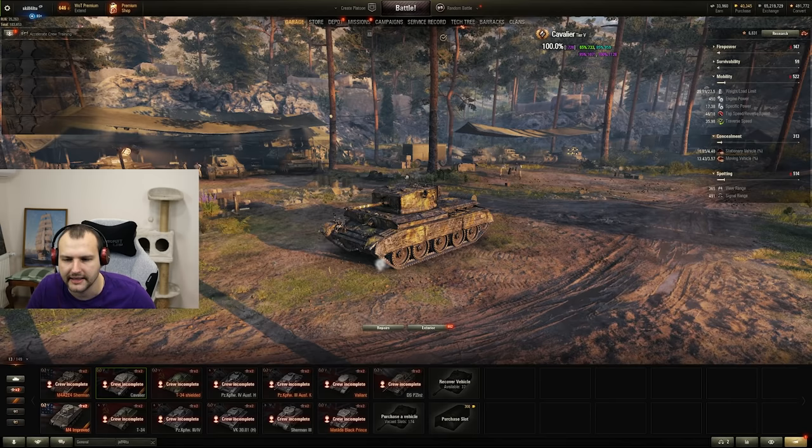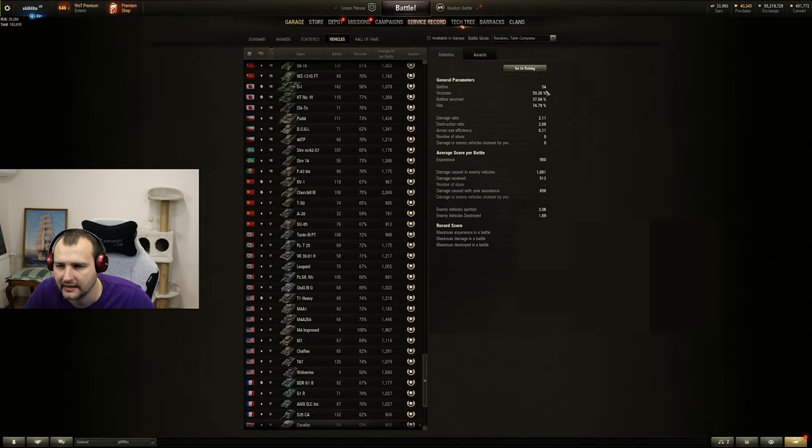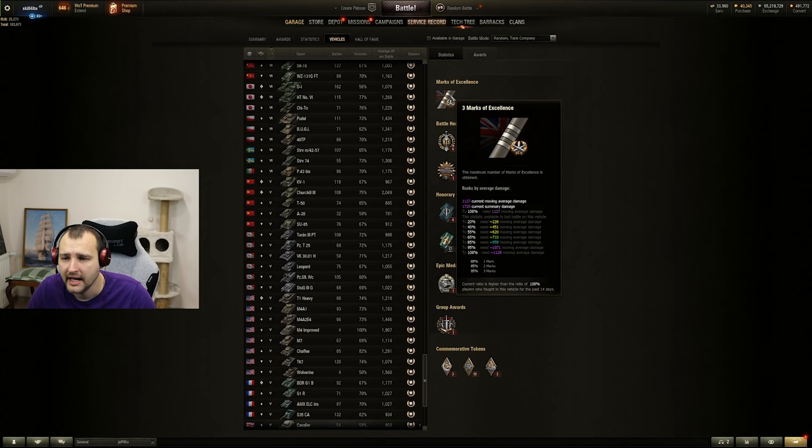Anyway, the most important thing is we are done with this tank. We finished this tank in 54 games, we have 59% win ratio, 1000 average damage and 600 average assisting damage. As you can see, 100% of the mark of excellence is done. Now I believe we can teleport into the action and you will see two to three good games with a Cavalier. I assume this is the last time you are going to see this tank in action on this YouTube channel. Let's see what we managed to craft.